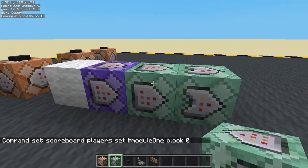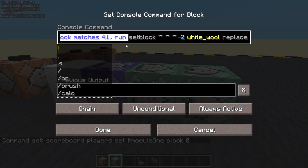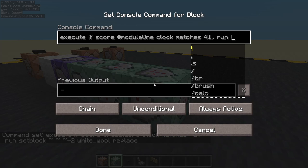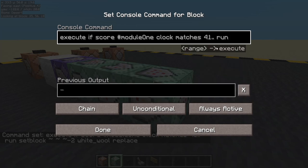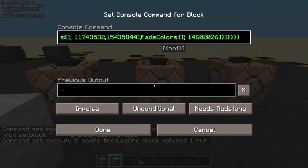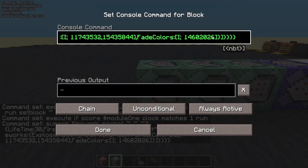Now let's copy this command all the way up to 'matches one through 41, run'. Let's get another command block, but I'm not going to say 41 or higher — just if it equals one. I don't want to say or higher, otherwise my firework will keep going off. Just if it equals one. Let's get the command for my firework and run that firework.